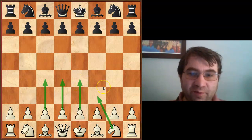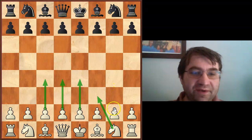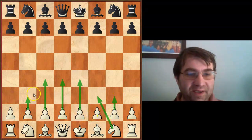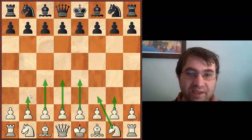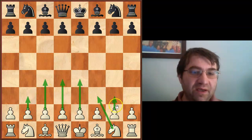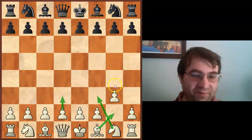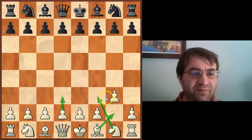What about some openings that come close and also have a large number of games? You've got your two immediate fianchetto openings: g3 and b3, the Larsen's opening. These are actually pretty respectable. G3 is right up there with the other four — it's scoring about the same, right around 55%.